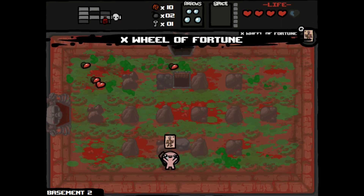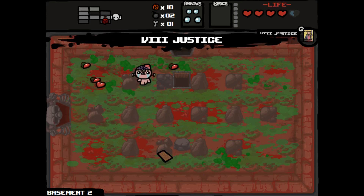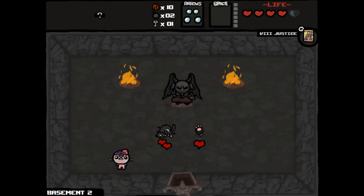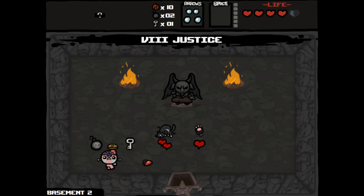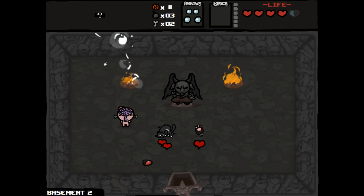And another card — Bill of Fortune. But we want to take Justice into here. Guppy's Paw, Guppy's Paw, and Dead Cat. Let's use our Justice card. Oh, did not do what I thought it did — maybe it just pays off differently in the devil room.